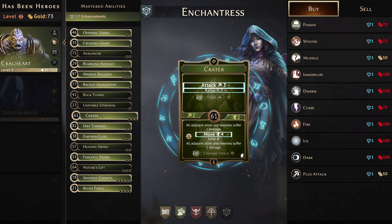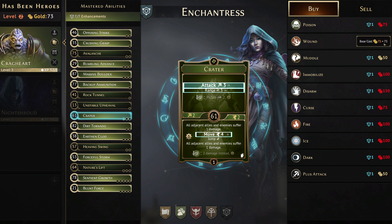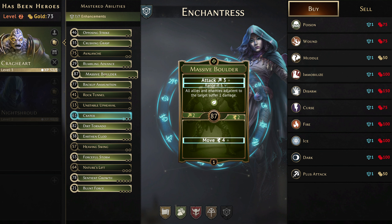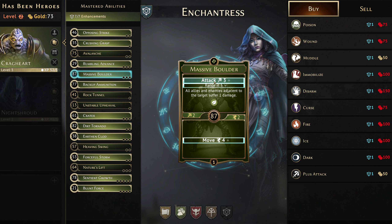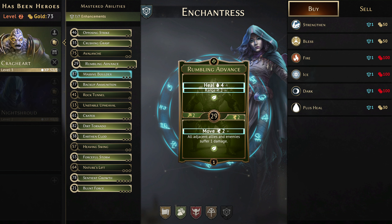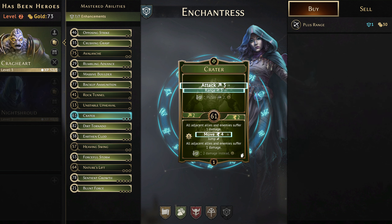Over at the enchantress for the Crag Heart, we haven't really looked at what we're going to be doing with them. For the first couple of cards, Crater is going to be with us until the end of the game — we only really need 75 gold to stick a wound on it, which could be really quite effective. The same goes for Massive Boulder, and we could also improve the range of it, making quite a significant difference being able to do that at range four.